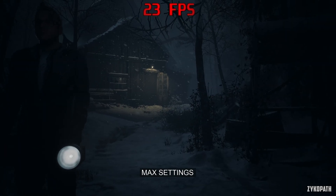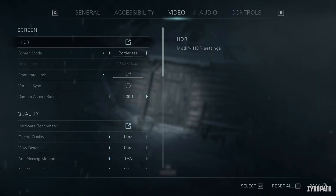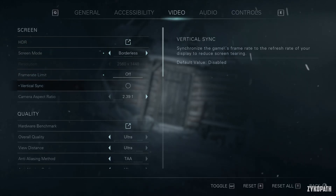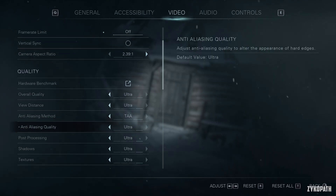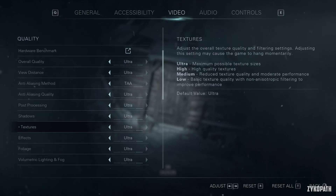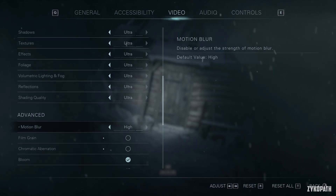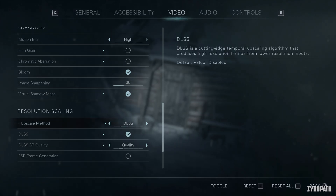I will be showing you how to go from this to this. I will be comparing and benchmarking each major setting for graphics and performance differences so you can better optimize the game for your system, and I will be showing you my optimized settings as well. A quick disclaimer before I start: ray tracing, HDR, and frame generation currently do not work on PC, which is why I didn't include ray tracing in this video.